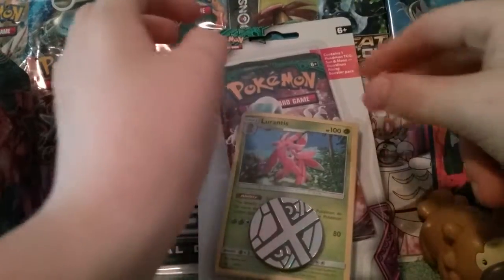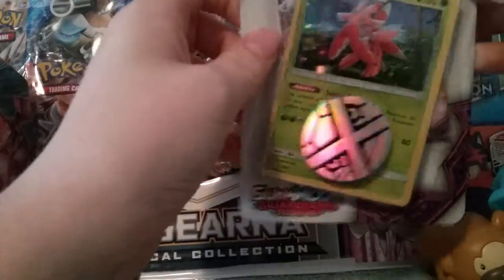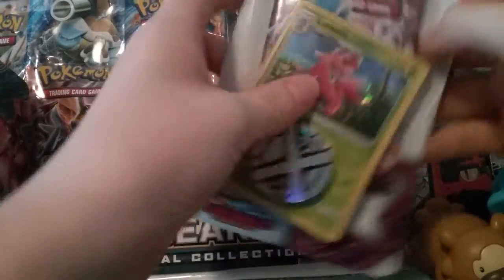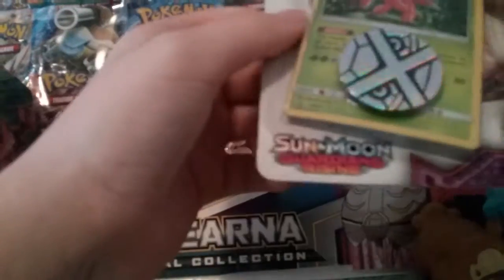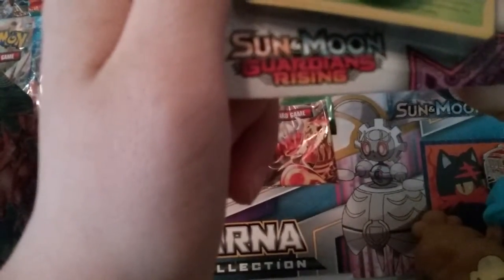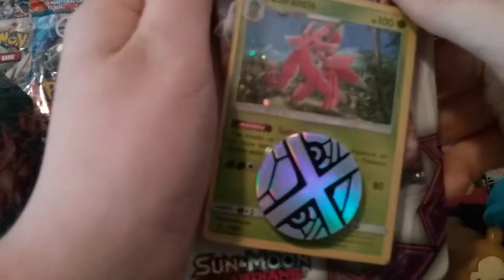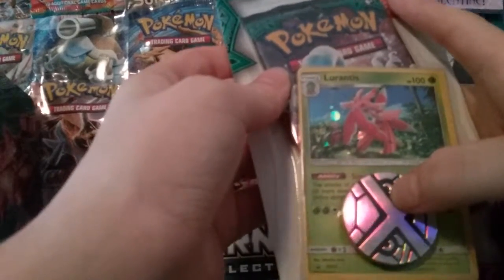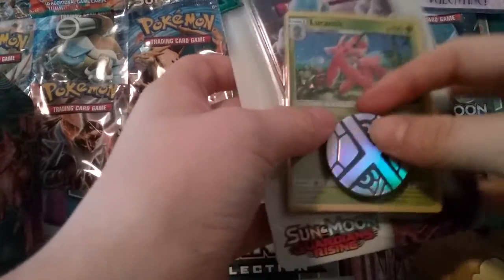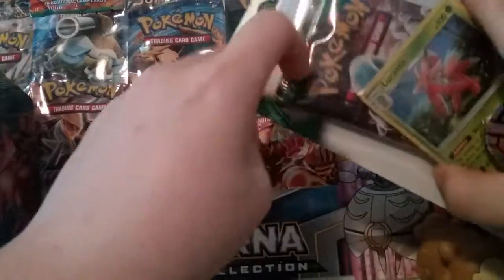Hello everybody, so today we're going to be opening the Lurantis promo pack. We have the Lurantis promo, Sun and Moon promo, and then we have the Metagross coin — which is better than a Pikachu coin. And we have one pack of Pokémon Sun and Moon Guardians Rising.